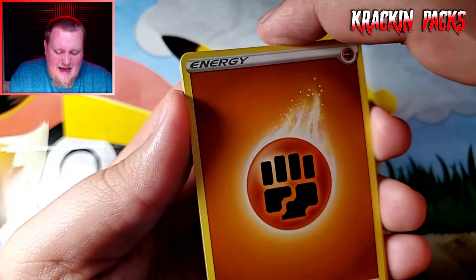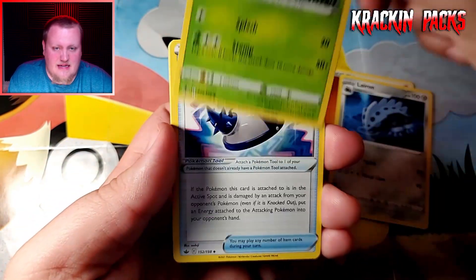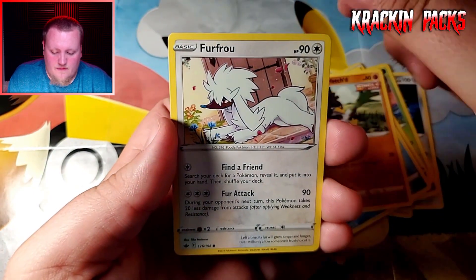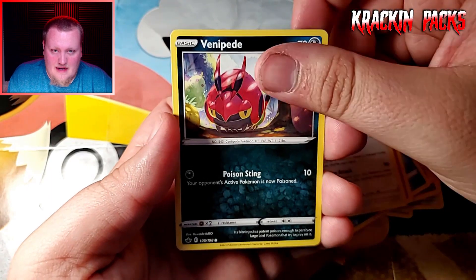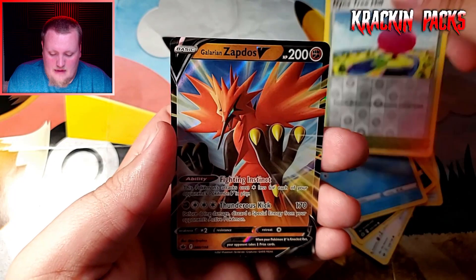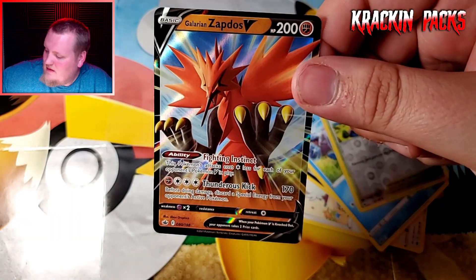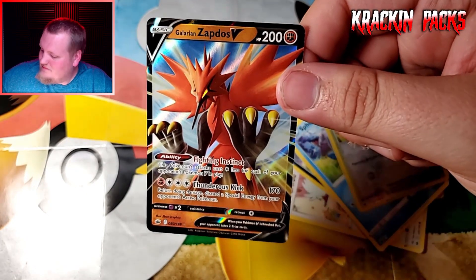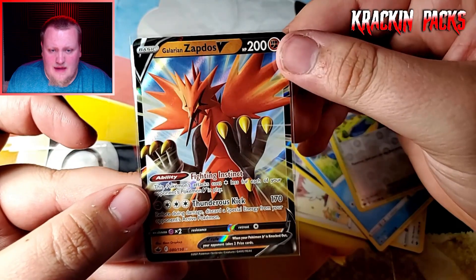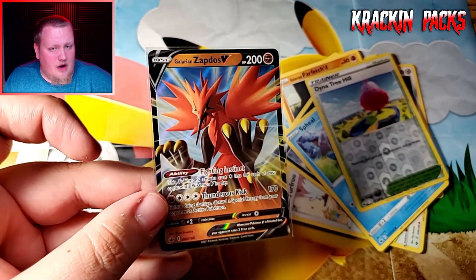Are we going to get any last-pack magic on the first three-pack blister? Steenie, Rugged Helmet, Sneasel, Galarian Farfetch'd, Furfrou, Venipede, Shiftry, Dynatree Hill, and a Galarian Zapdos V! I'll take that — I will definitely take that. A Galarian Zapdos V, a pretty good card right there. Let me look up the value of this card really quick.